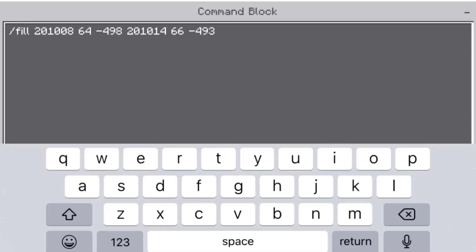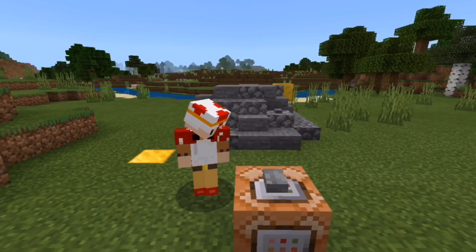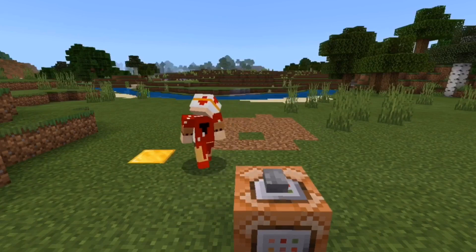Then you can type in air, which will make all the blocks turn to air. Now, if I hit this button, notice that the cobblestone will go away. Look at that.